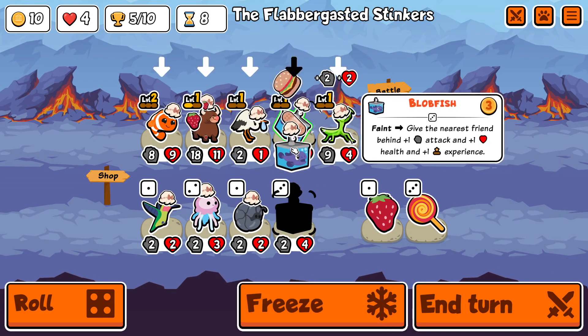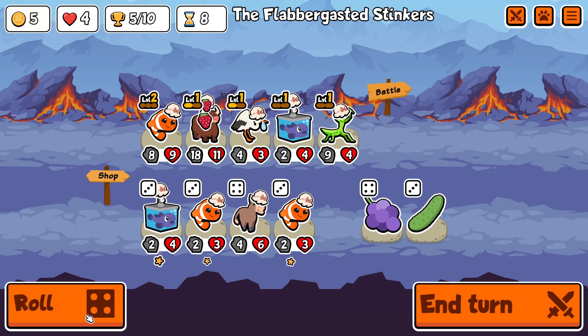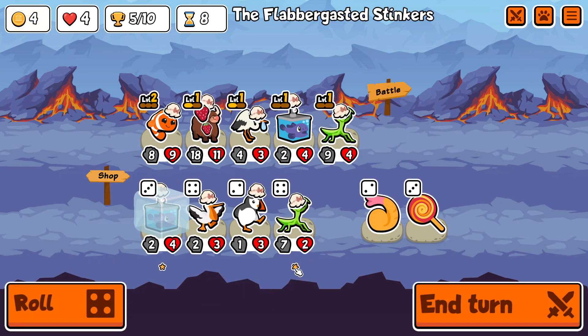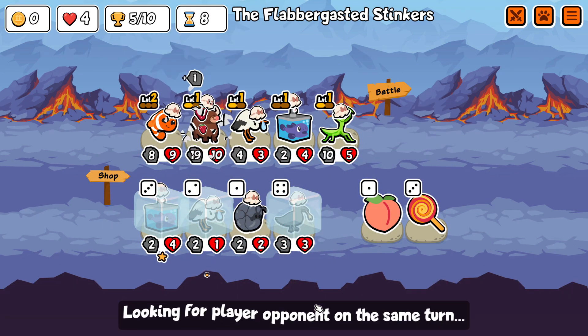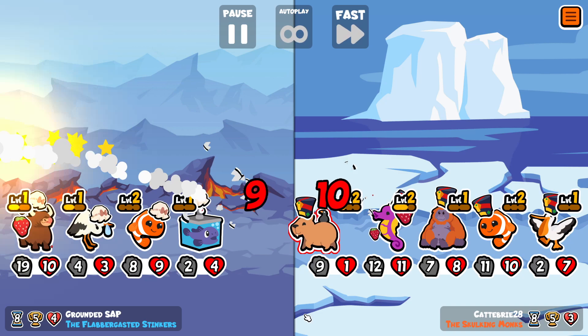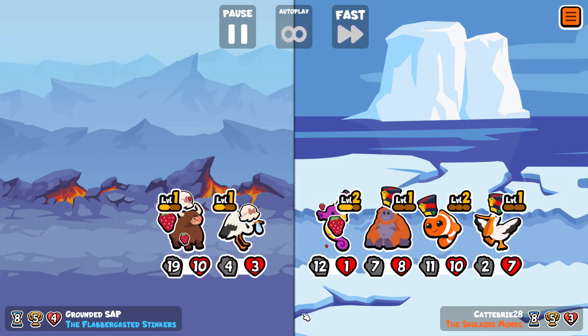We do get another Blobfish in the shop, which means in the battle it will be level two, and next turn it's going to be permanently level two. We get a level on the Mantis as well, and a Stork and a Crow, so things are starting to pick up. Although I've sold the Koala, so the Yak is now going to start to destroy itself, but ultimately we're going to have to get rid of it anyway, so it's not the biggest deal.